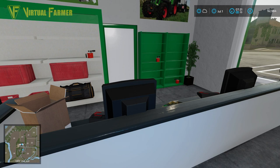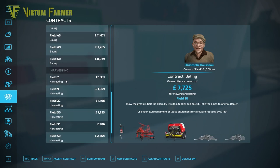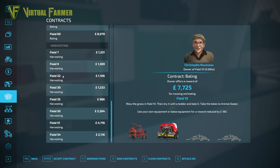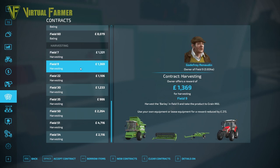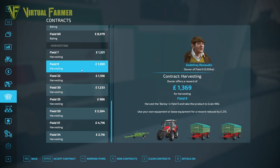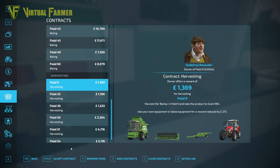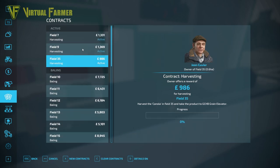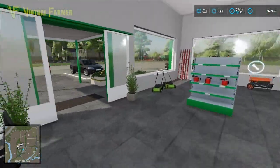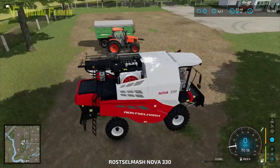At the shop there are still lots of bailing contracts, and we could make a fortune working through those, but we've also got quite a lot of harvesting contracts now. Field seven is worth £1,300. I'm going to borrow the items for field 35 and then take on fields seven and nine — that should give us a combine for a cheap amount of money followed by the two other contracts, and we can hold onto field 35 to keep the equipment.